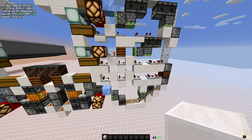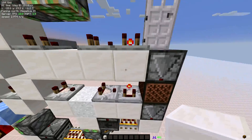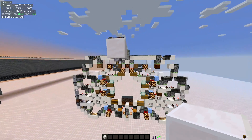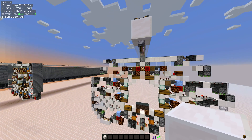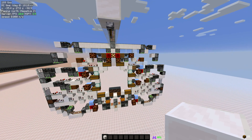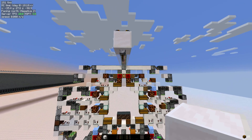We also have comparator output for every single chest — comparator output here, here, and there. So if we activate the slice, it gets activated like that. These lamps indicate when hoppers are being locked or unlocked: when they're on, they're being locked; when they're off, they're being unlocked.